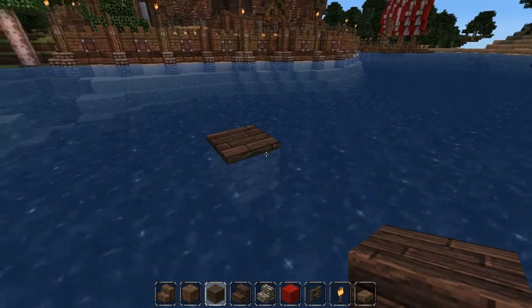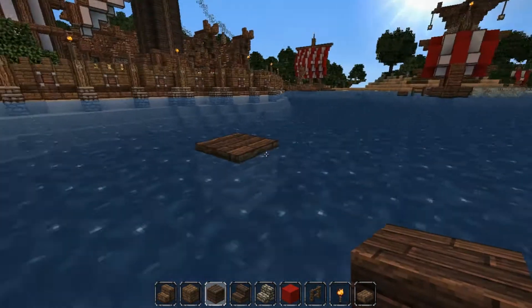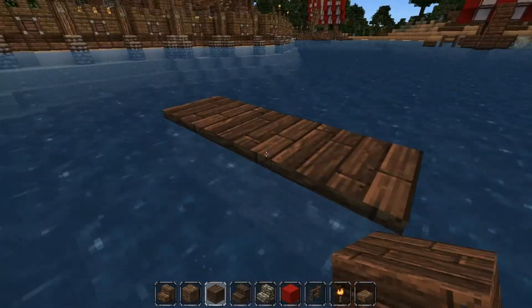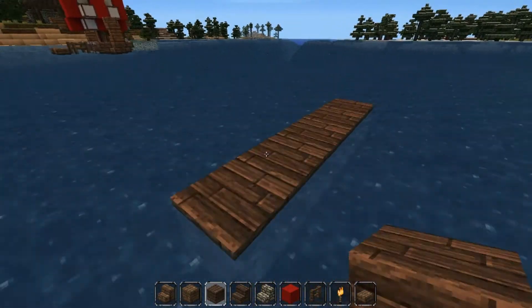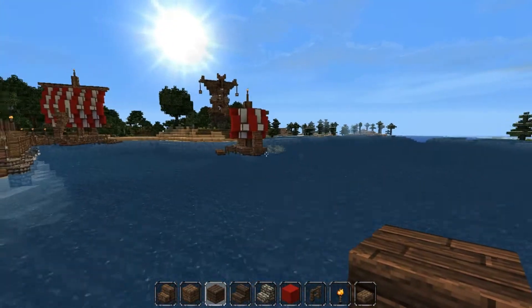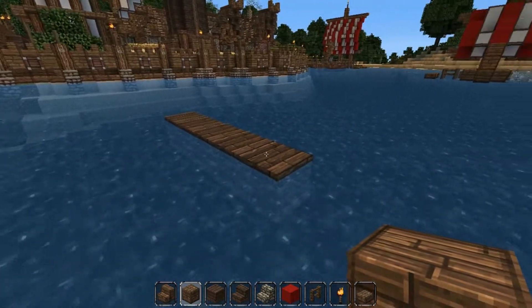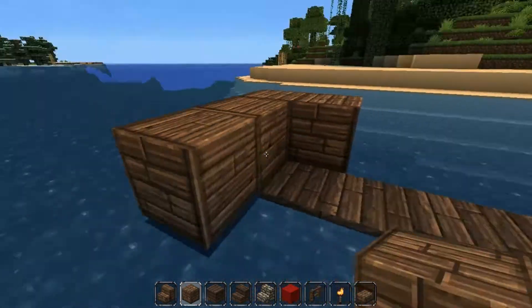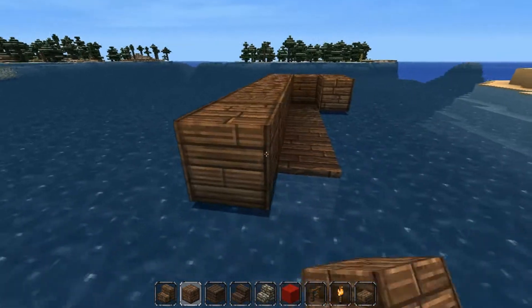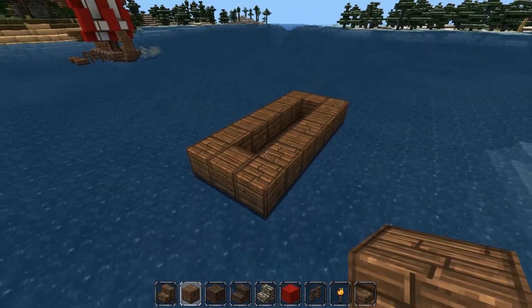The first thing you're going to want to do is become level with the water line like this and make a 1, 2, 3, 4, 5 long plank like this — this is going to be pretty much exactly the same hull as that one we did over there. Next we're going to take our wooden planks and go all around the little line we made like this, and you should have that.